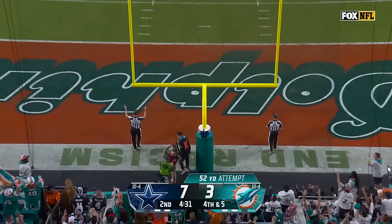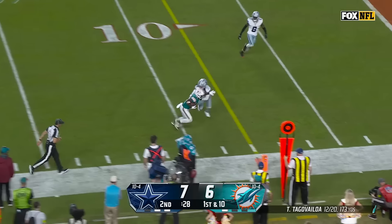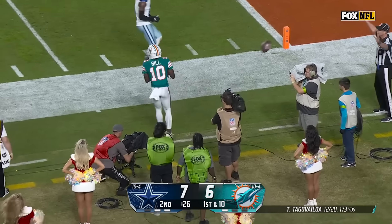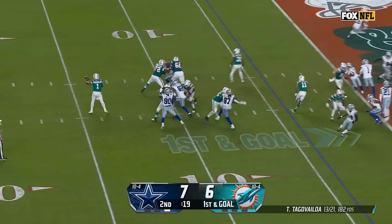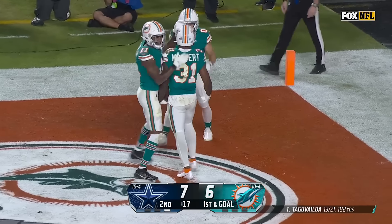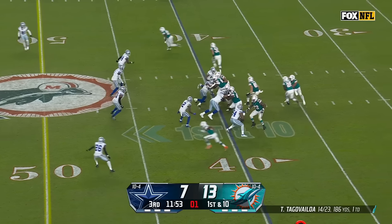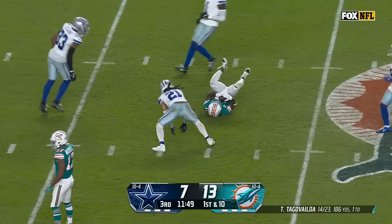Tunga Valoa going to swing it out — Mostert — wide open — he's got it — touchdown Miami! A lot of motion on the fake, Tunga Valoa — there is Hill in stride for a first down. 54-yard field goal stride for Sanders — it is up — it is drilled — boy has he been good today. Tunga Valoa, a lot of time, errors it out — Tyreek Hill comes back to get it.